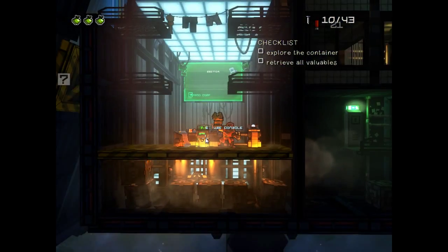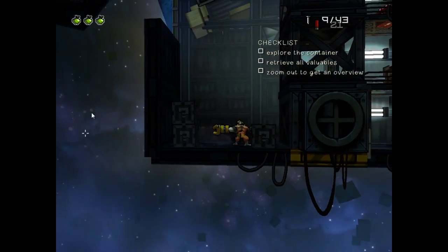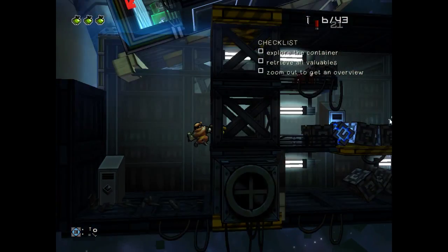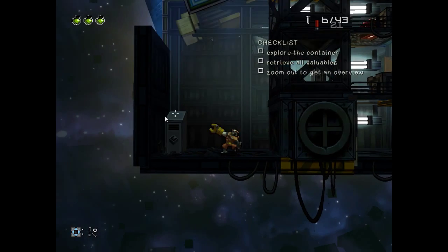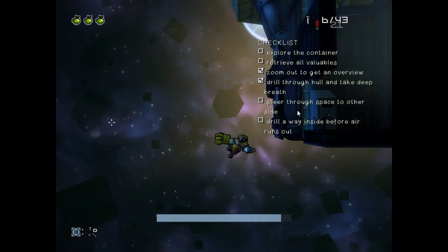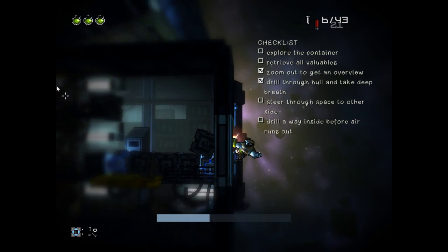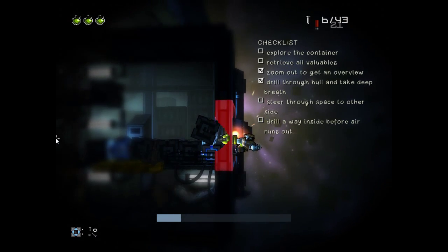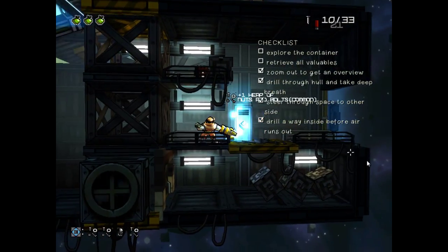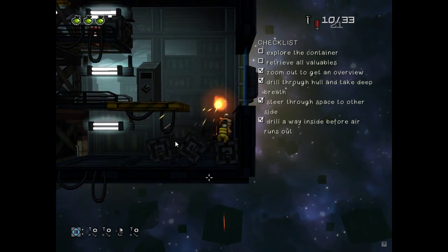Alright, got another container, let's go. So the first time I was doing this I had a bit of trouble — I was trying to work out what the hell you do here, and I was drilling this and everything. And apparently you've got to drill through here, or one of the sides, I don't think it matters. Float real fast over to here, drill a hole in the side, and dive in. I had a bit of trouble with that the first time around, so it's a good thing you didn't get to see that.